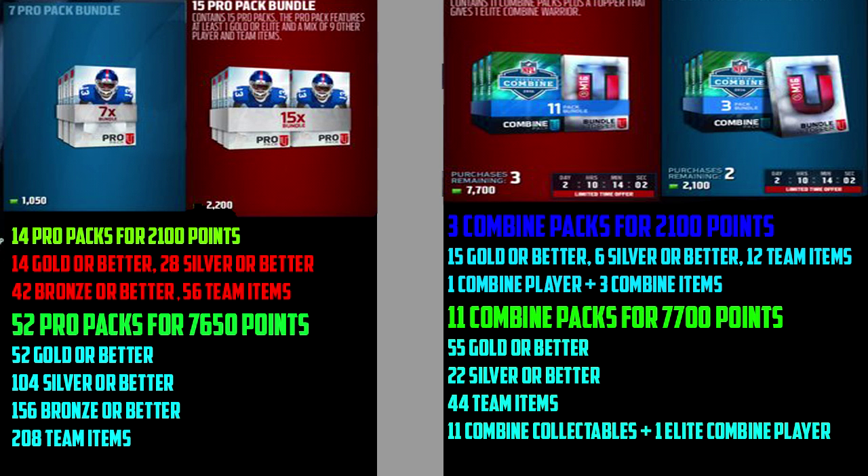Honestly, looking at this, when it comes down to breaking down the 2,100-point bundle, it's not worth it at all. You get one less gold, but compared to the six silvers you'd get, pro packs give you 28 — that's 22 more silver players, which is way more worth it than one gold Combine Warrior player. Those go for nothing, and three collectibles go for like 2K pieces. So I definitely go with the 14 pro packs.